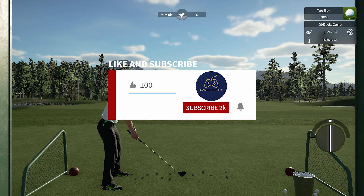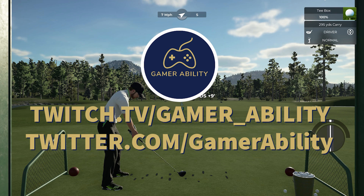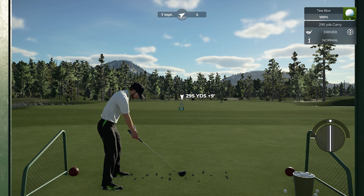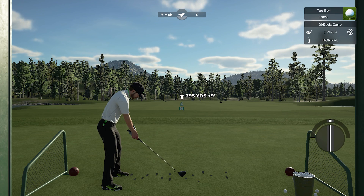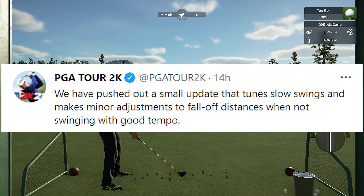The developers pushed out another server-side update yesterday. This means you have nothing to download, but changes were made on the server that again changed the whole swing mechanics a little bit more, especially on slows, fast, and the short game, particularly splashes. The tweet said: 'We have pushed out a small update that tunes slow swings and makes minor adjustments to fall-off distances when not swinging with good tempo.'